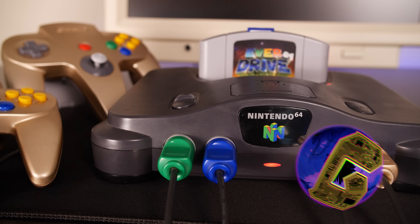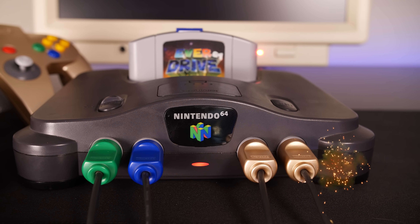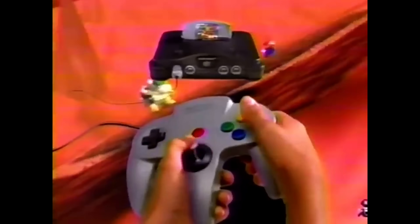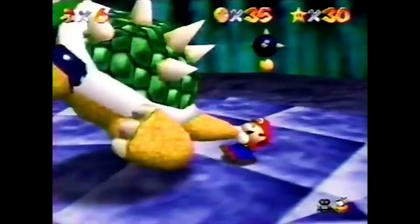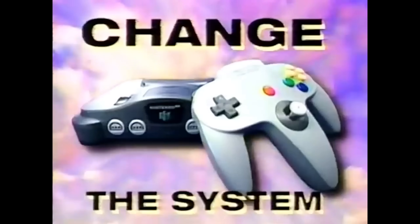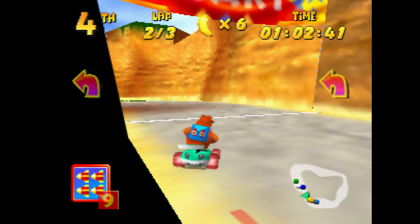The Nintendo 64, released in 1996, brought many firsts to video games. Its jump from 2D to 3D was massive. While admittedly limited in some areas, what it did bring were advanced 3D rendering techniques, including z-buffering, anti-aliasing, and mipmapping.